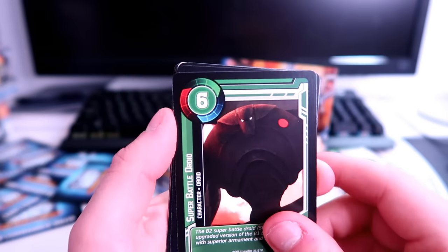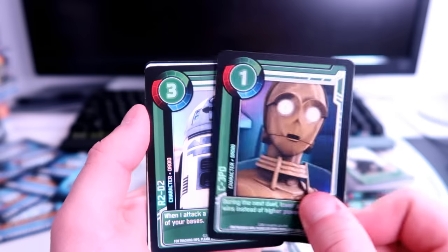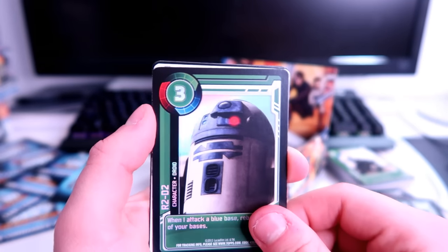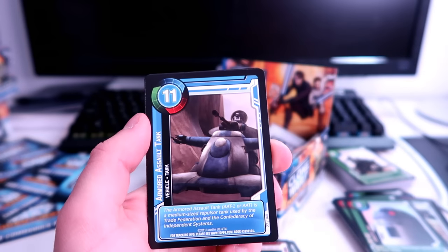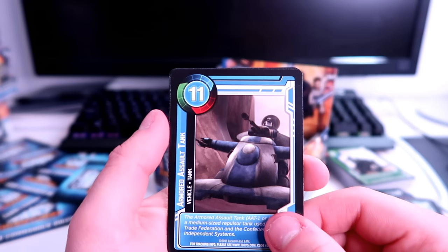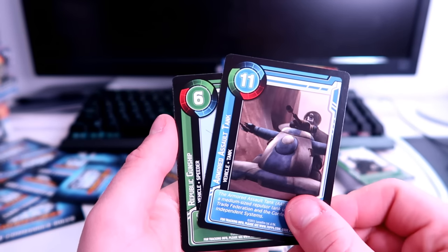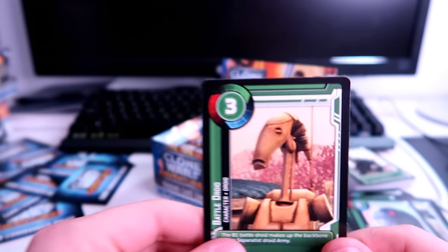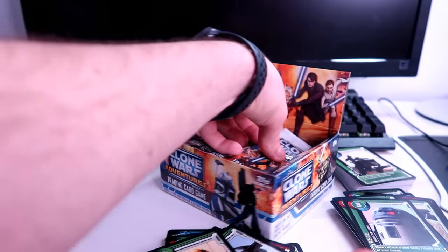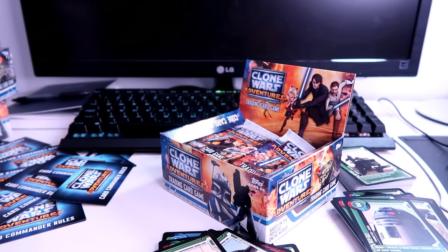Jar Jar Binks — the man, the myth, the legend. Super battle droid. C-3PO in holo foil and R2-D2 in holo foil — got them together, I'll take it. Armored assault tank. Republic gunship and a standard battle droid.